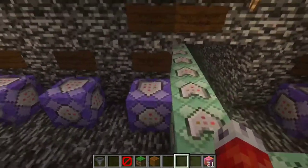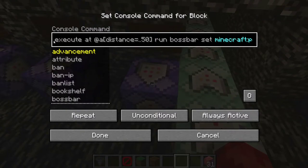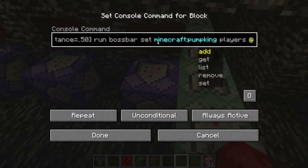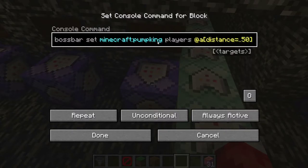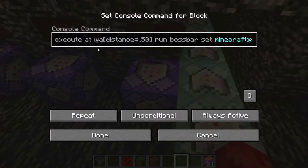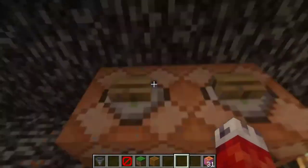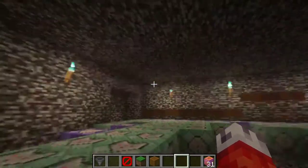However, we want to go a little bit further. We actually want to show which players can see the boss bar. This is interesting because Minecraft doesn't natively show players within a certain distance when you create your own boss bar. Rather, we are saying: at all players within a distance of 50 blocks, run the bossbar command 'bossbar set PumpKing players' for all players within 50 blocks. So all players within 50 blocks of this command block will see the Pumpking health bar.